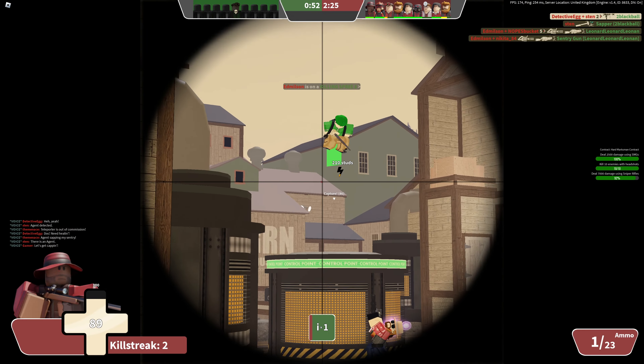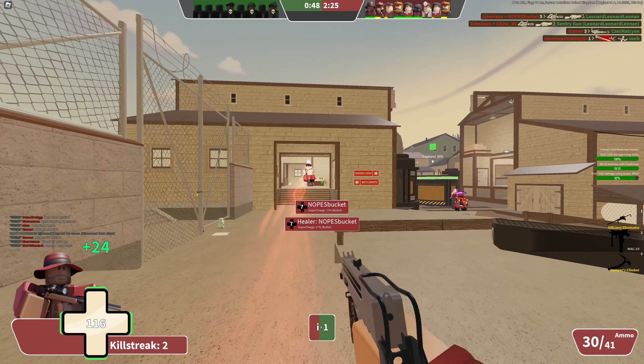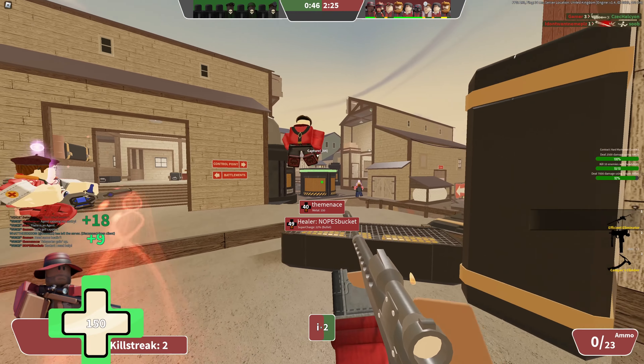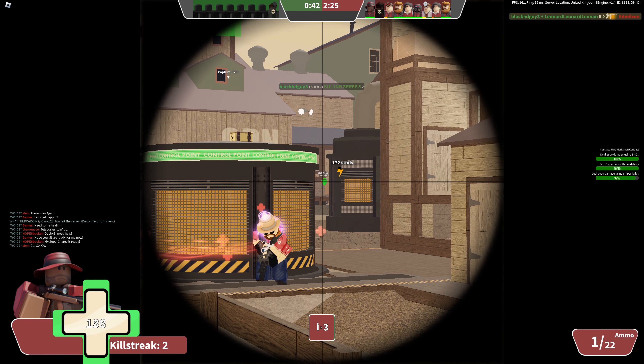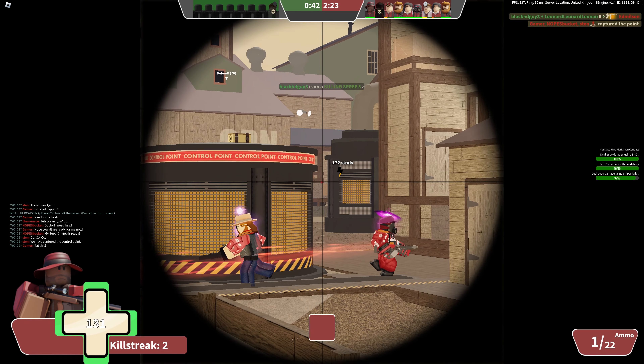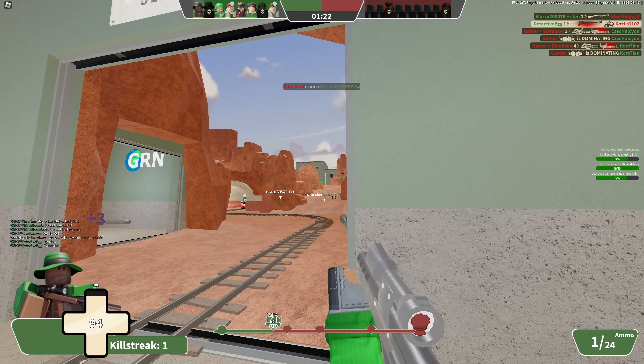This weapon entirely relies on flicks and good aim, because if you don't land headshots, you basically don't deal any damage. It forces you not to camp, but rather be just behind the front lines picking off enemies. You have a 0.5 second time period where you actually deal some damage, so during that time you have to click — or you'll be scoping again.